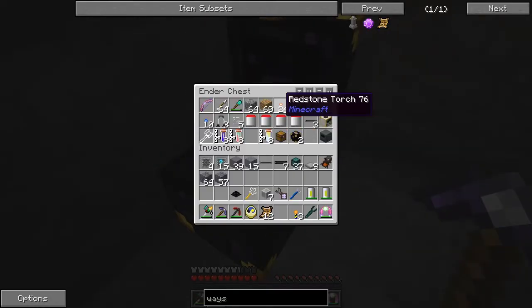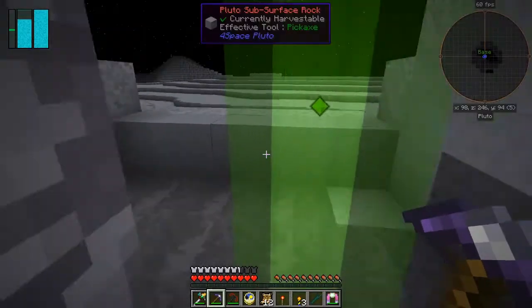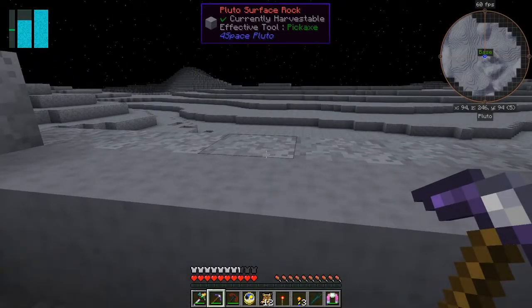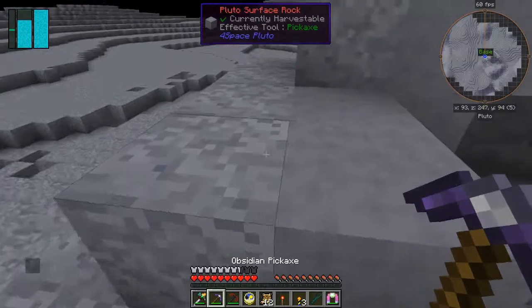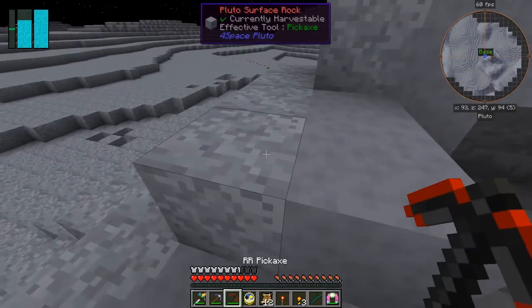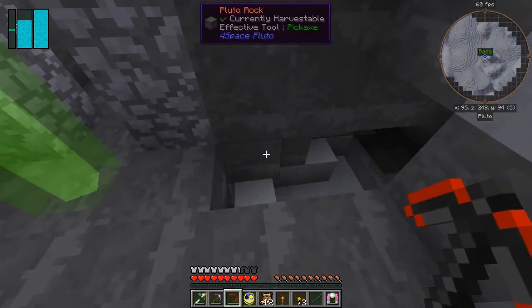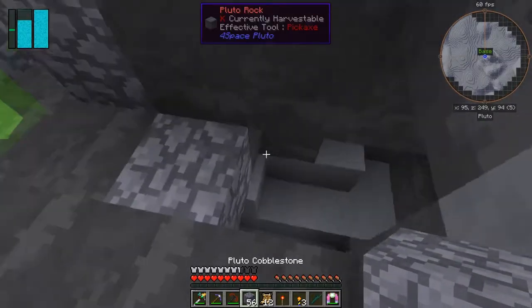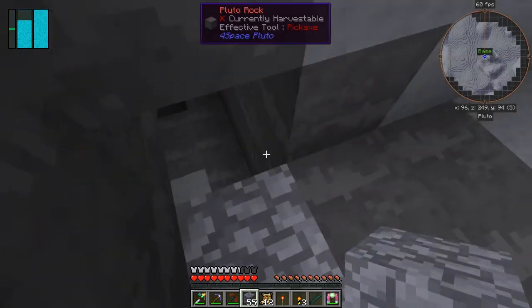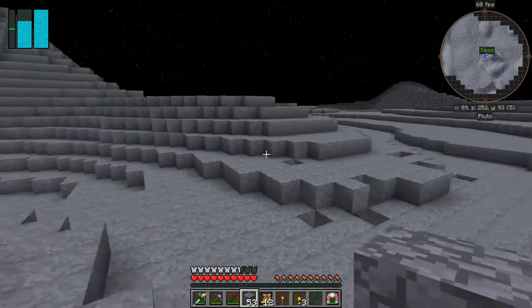So we need three of these and one redstone torch - that's probably about all. The rest of the stuff we've got enough of. It's a bit of a nuisance forgetting that, I have to be honest with you. The reason it's a nuisance is - let's just take these out of here. We'll fill in this hole here because I've got to come back again. That's not such a big deal; fuel is not something we have a problem with at the moment. So there we go - that's a good place to set this up.